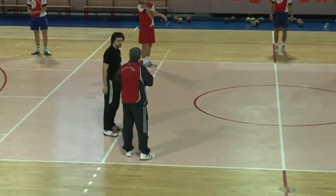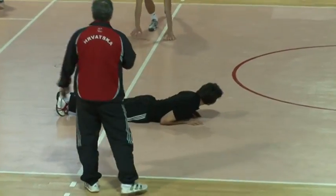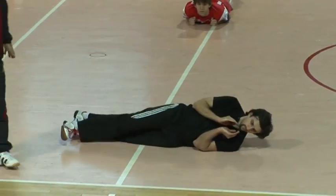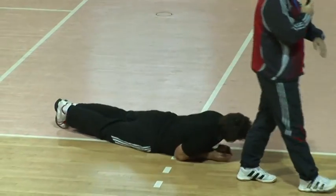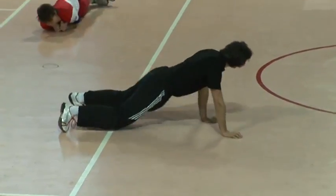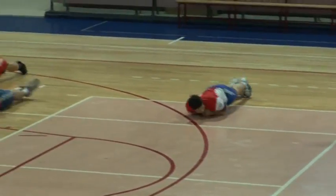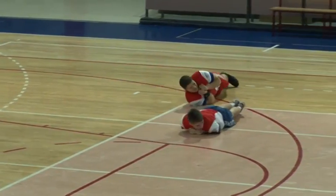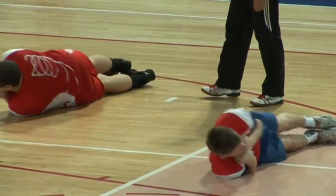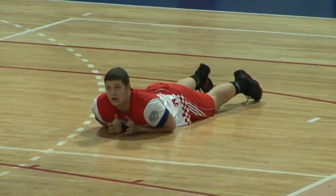Nakon toga idemo u rolanje, jer ruke uz tijelo. Kao pretežba, spustimo se dolje, stavimo laktove uz tijelo, ruke uz tijelo, tijelo je potpuno opruženo i jednostavno se rolamo u jednu stranu i rolamo se u drugu stranu. Rekao sam tijelo potpuno opruženo i ukrućeno. Gledajte šta se događa - svi oni igrači i igračice koji nemaju ukrućene noge i ukrućeno tijelo, jer su pojedini zglobovi iskaču iz sustava, dolazi do udaranja o podlogu. Tijelo mora biti kao jedna šipka koja se jednostavno valja po podlozi.